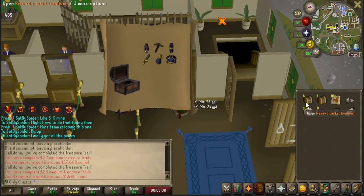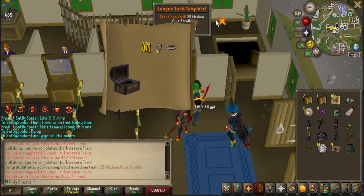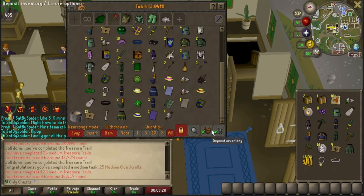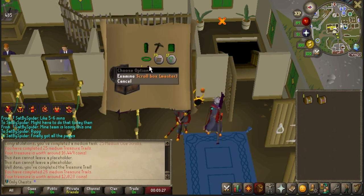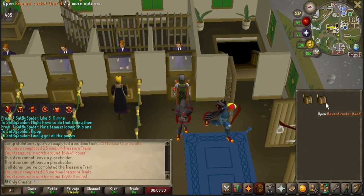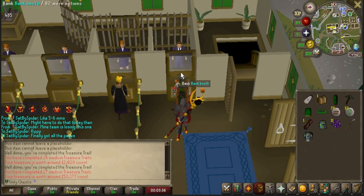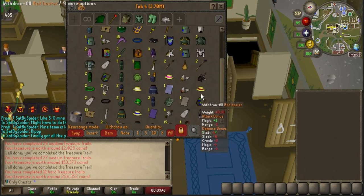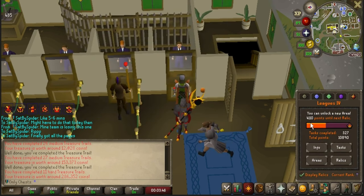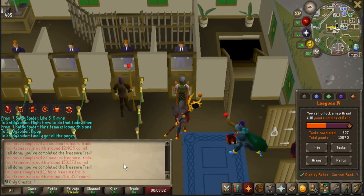25 medium clue scrolls opened — 5 medium clue scrolls opened, which means we've gotten two extra from Treasure Seeker. That is a master scroll box. Nothing too exciting from the last hard, but what an opening that was — super amazing. We got a lot of tasks done. I'm down to 4,110 points. I think I got over 600 points from all that — that's actually insane.